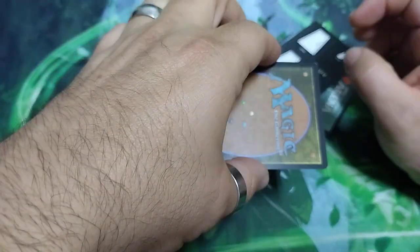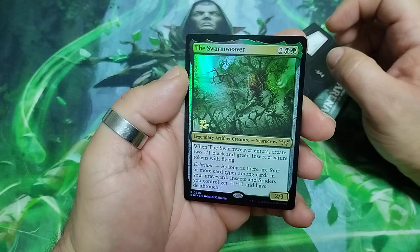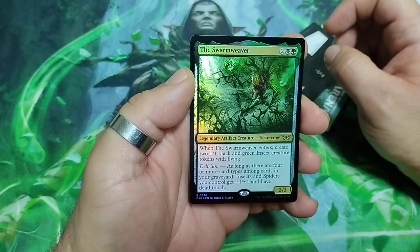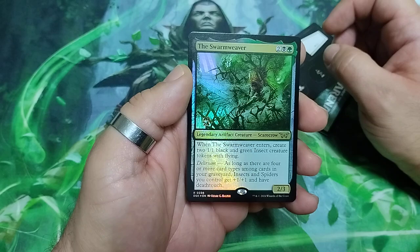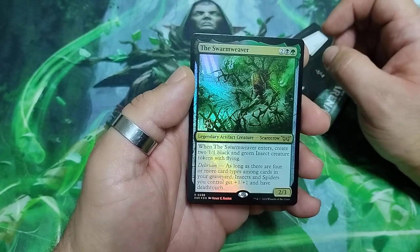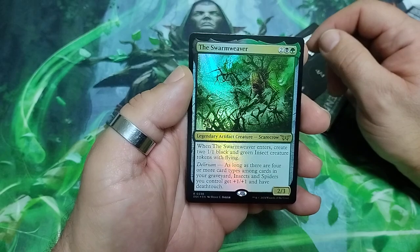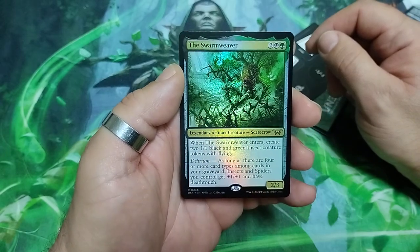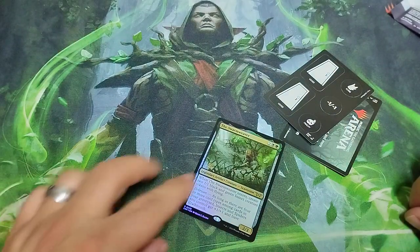The card that you get — nice, great art — the Swarm Weaver, a four-drop. When he enters, create two 1/1 black and green insect creature tokens with flying. He has Delirium, and he is a 2/3. Nice pool, nice art.